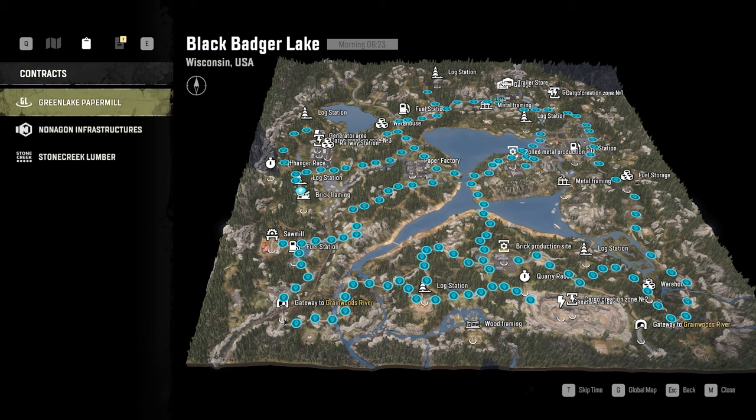This gateway is the only one I personally use regularly. There's another gateway I've used once, but I don't like taking that path because it's so much longer than taking the paved routes, even with some bad terrain here and there. From Grainwoods River, go down this path where you saw the BM-17 cross the water in the intro. Follow this path to the log station — it forks off multiple ways. You can go left to the brick production site or continue straight to the cargo creation zone where you bring sand.